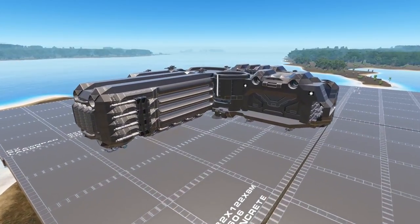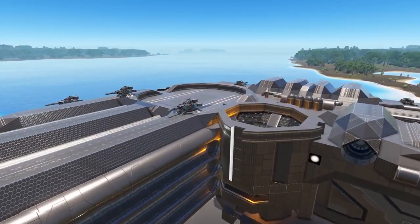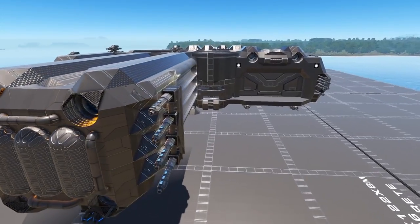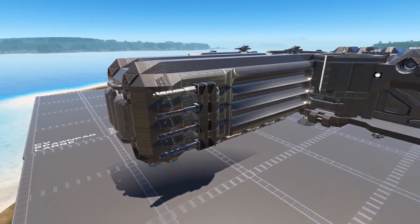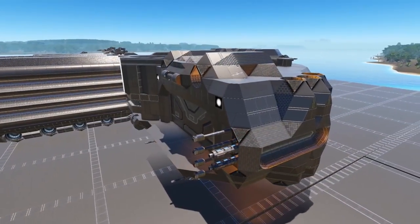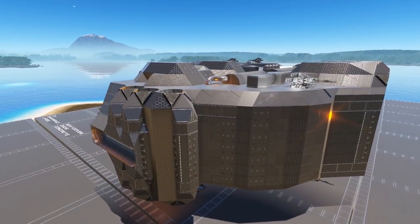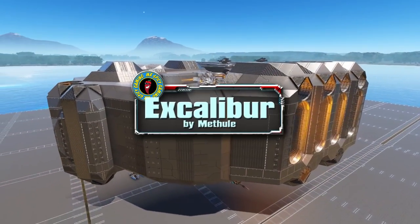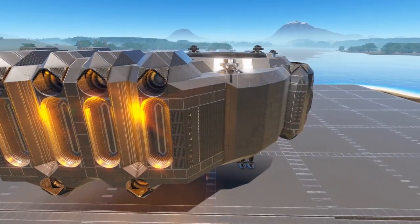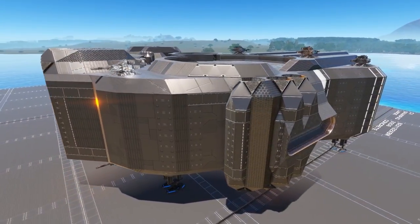Welcome everyone to today's Empyrean Workshop Showcase. Join me as we take a look at the Excalibur. This is the Excalibur and it is an unlocked level 25 size class 5 capital vessel coming to us from creator Methule, or perhaps Methule. If I did not get the right pronunciation on that, I am sorry creator.